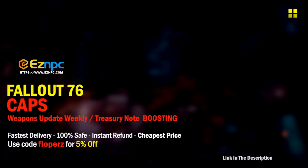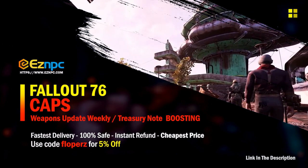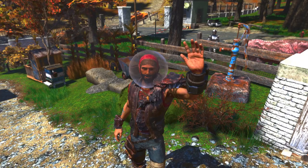If you're interested in buying in-game items for Fallout 76, check out Easy NPC and use code 'godfloppers' to get yourself a five percent discount — links in the description.